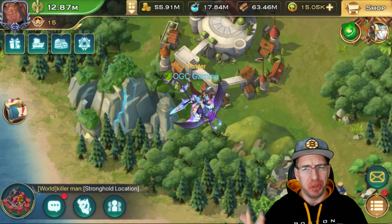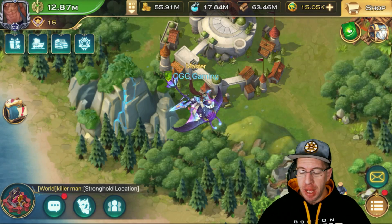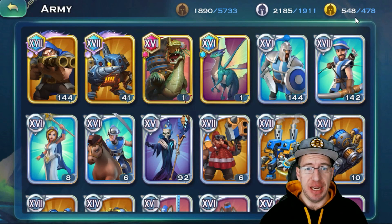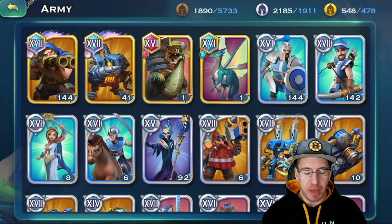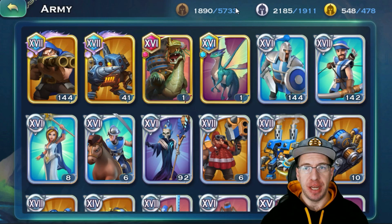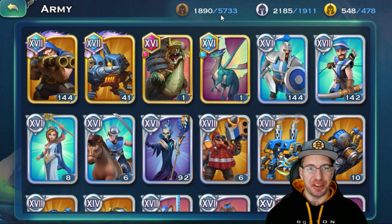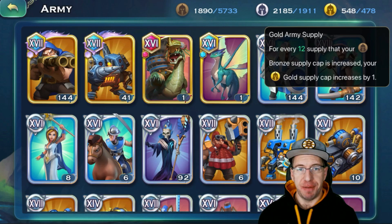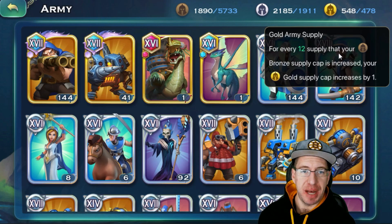That way you guys can use the coolest troops in the game as much as possible. So first, to really start with a gold cap, we have to keep in mind that your gold cap, which is located in the top right under your army tab, is a direct reflection of your bronze cap. The way this works is your bronze cap is a total of all of your command, all of your plus bronze troop type stuff, all of that and some specific skills and other things which we will cover — all of that goes into your bronze cap. From there, your gold cap is determined. Now if you hold down on the gold cap, you can see that it pops up with a little menu that says for every 12 supply that your bronze cap supply is increased, your gold cap is increased by one.